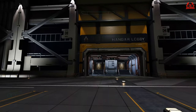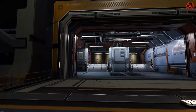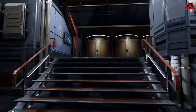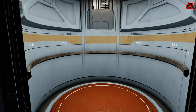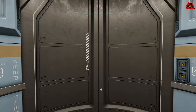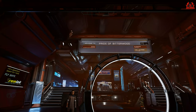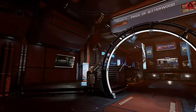This is no stranger to us — we've been doing this for months in Odyssey when on a station, so it's a comparable experience: you approach the lift, press the button, and away you go. The social spaces added to Wells class megaships will include the following services: Into Astra, Apex Interstellar, and Vista Genomics.